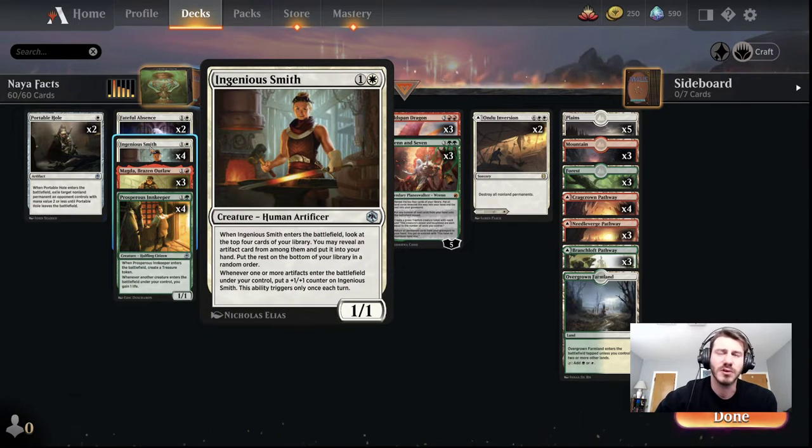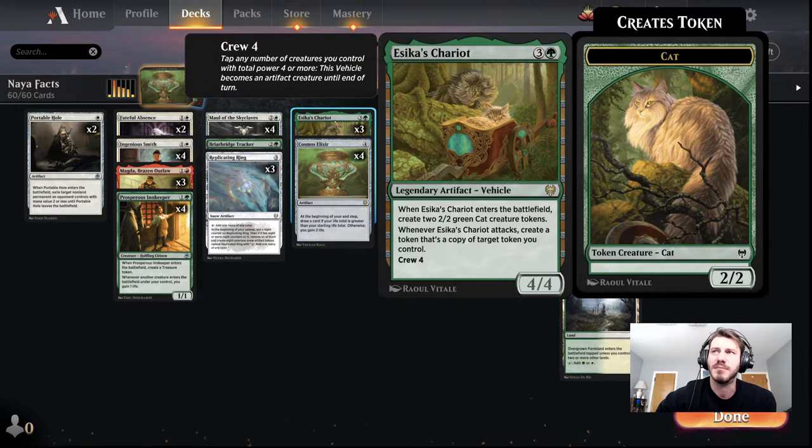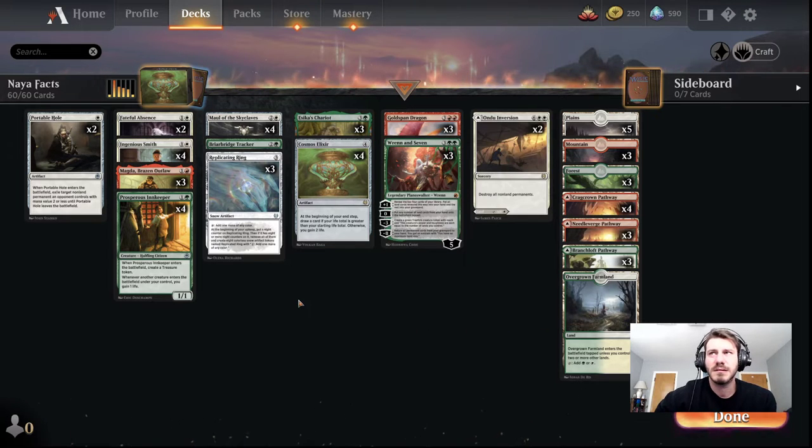It is nice that it draws you a card most of the time — sometimes I whiff — but I'm afraid of adding any more artifacts. Maybe there's something obvious, but I feel like I've looked a few times and I don't really want to replace any of these creatures. I probably could run another Chariot, but it's legendary. I mean, it does get removed a lot. I only just got a rare wildcard, so my decision was easy before because I just didn't have enough. I only have three Chariots at the moment, so maybe I make the change and add a fourth one.